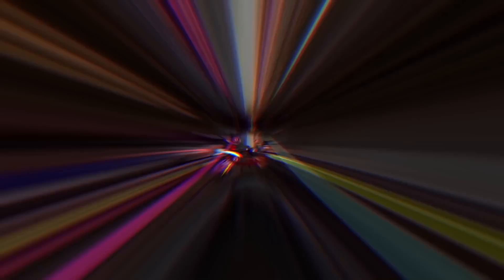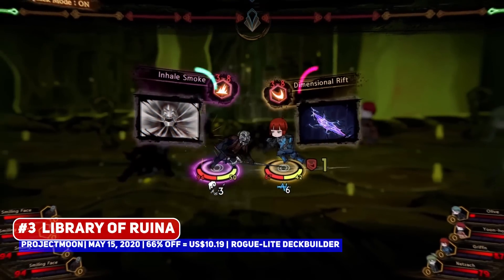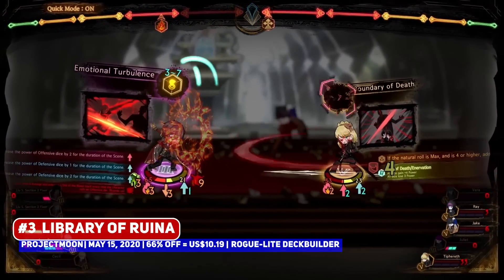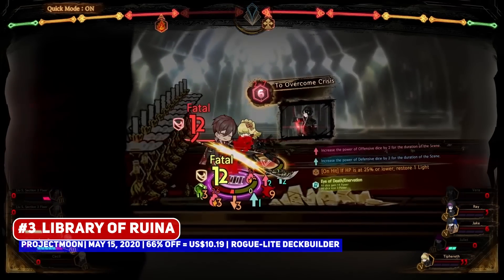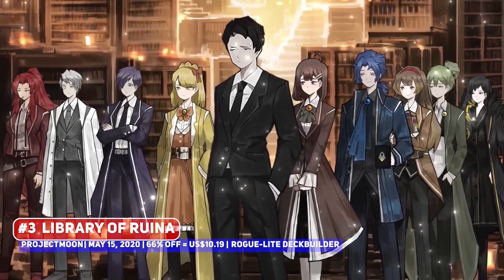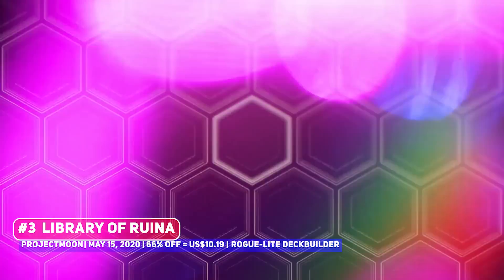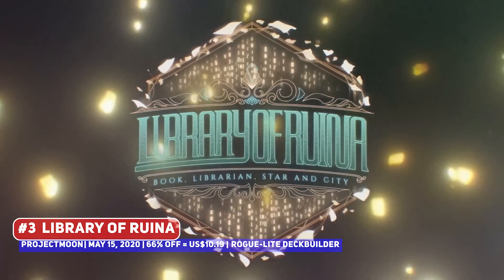One of the more unique entries is Library of Ruina, a roguelike deck-building RPG from Korean developer Project Moon, who also made the cult classic Lobotomy Corporation. This has you searching the library for the single perfect book, defeating guests as they come in, which turns them into books as well. It's quite weird, which makes it interesting, not to mention its excellent atypical combat system that allows you to chain attacks together in an interesting way. It is relatively underrated, all things considered.